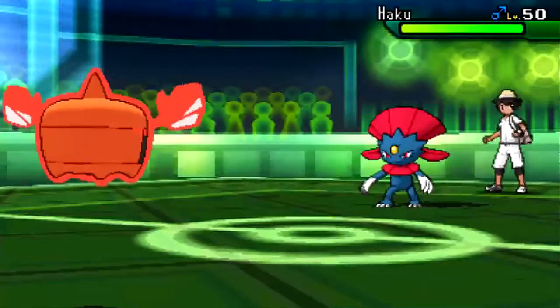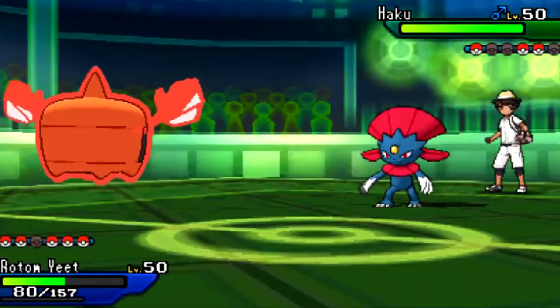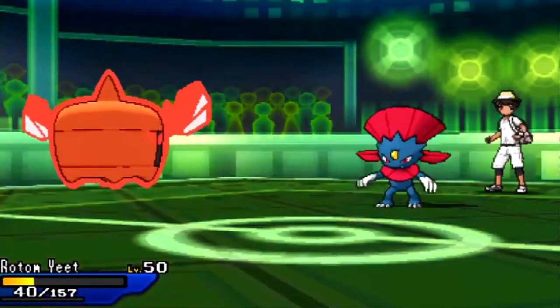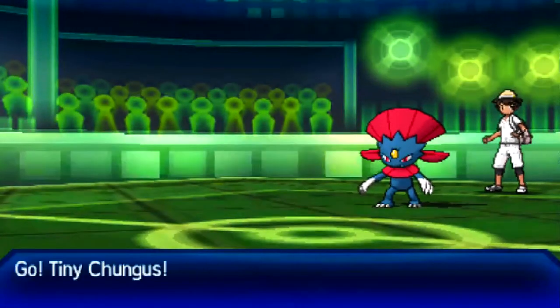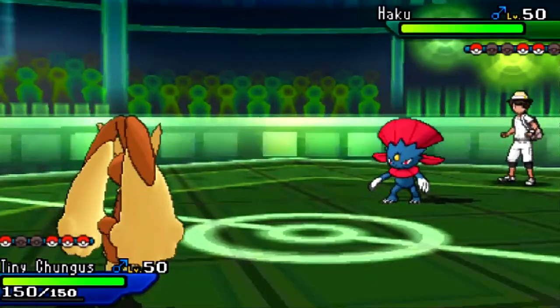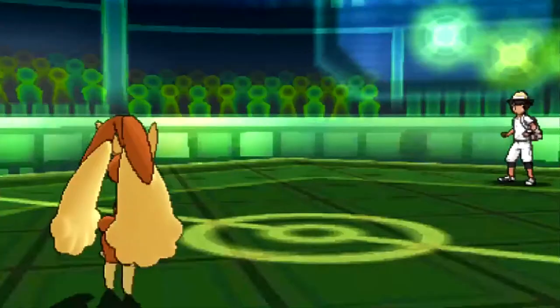In comes Weavile. I don't need to switch into Alamomola right now — I want to keep it as healthy as possible since it's my check for Lycanroc Day in case that gets scary. So I'm going to leave Rotom Heat in to die, giving me a free switch into Lopunny to Mega Evolve. His last remaining Mons — Weavile, Blacephalon, and Lycanroc — won't take a Drain Punch well.